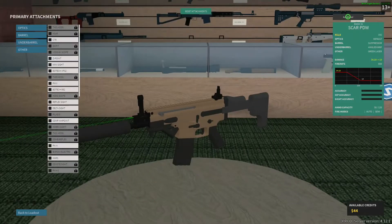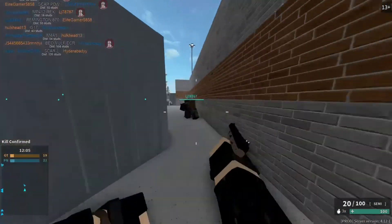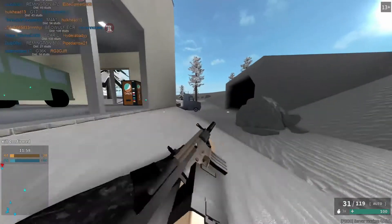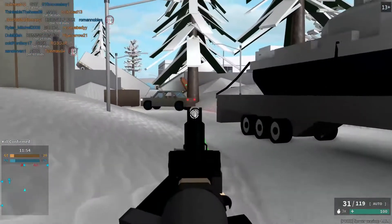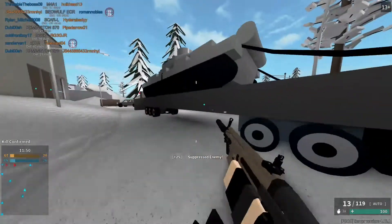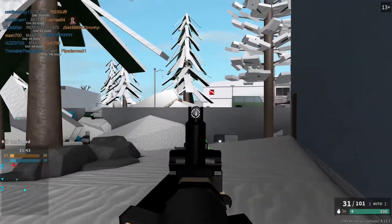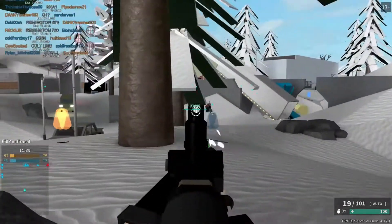You unlock it at rank 32, so it shouldn't be too hard to get. The setup I'm using - you're trying to get the folding grip, but currently I'm using just a default sight. Sight is your preference, but green laser and suppressor. The reason I use a suppressor on some guns and not others is because some of them have higher damage, and the suppressor takes away from your damage, so it allows you to kind of put on some extra stuff.